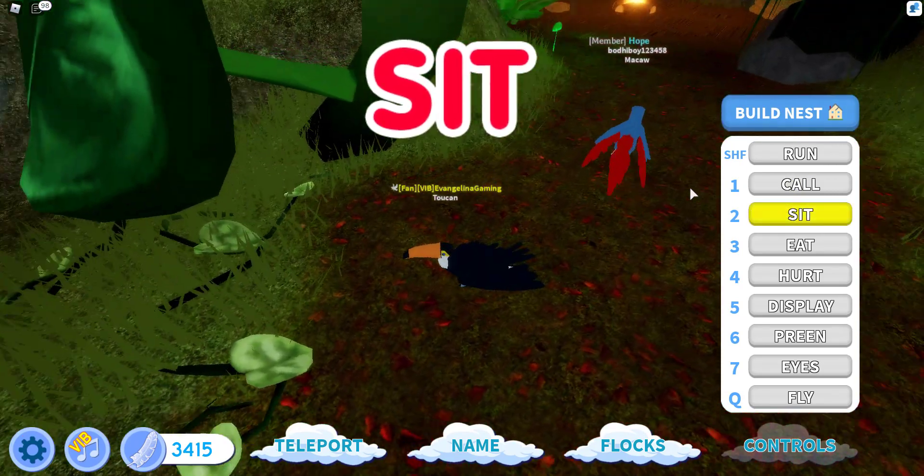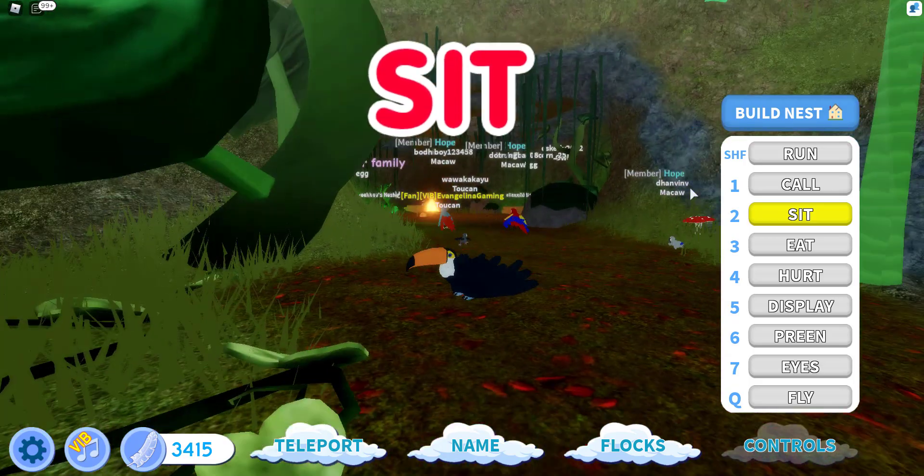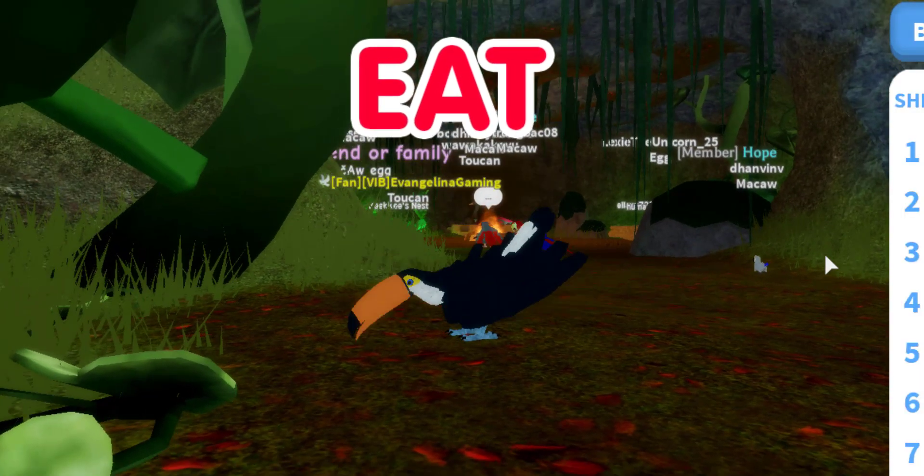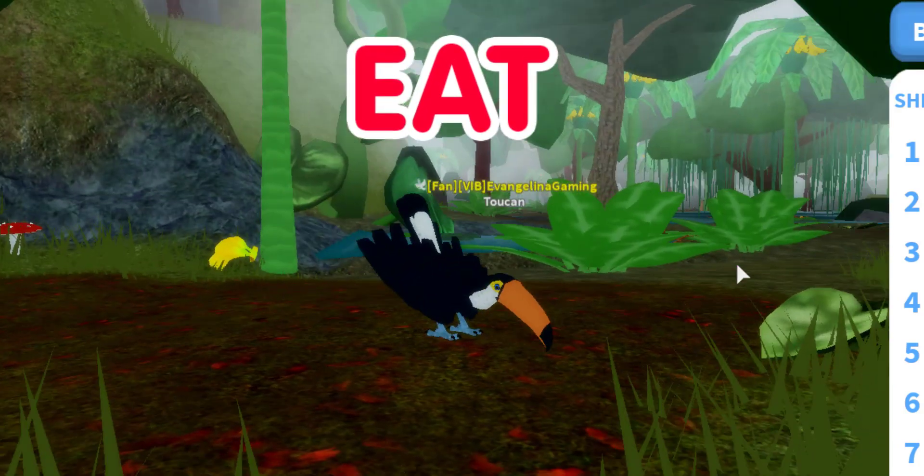Sit looks pretty nice — just a little squat again. Now let's try E. Kind of the same, but a little bit different because it's just a little more exaggerated, but looks pretty good.